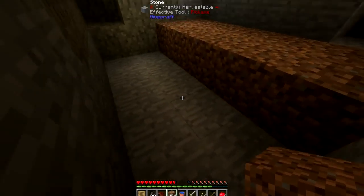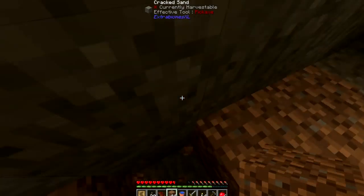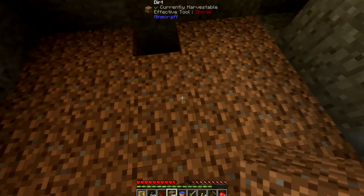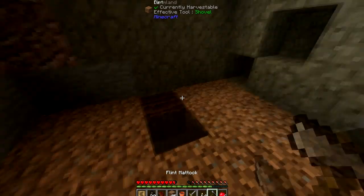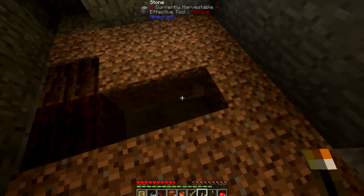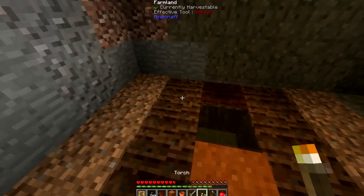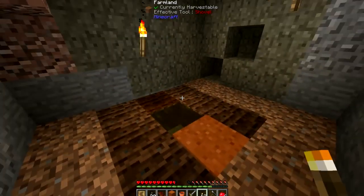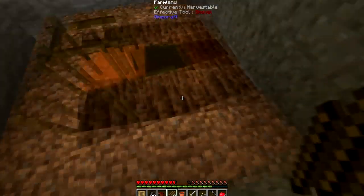Thankfully I know where some red sand is. Or at least I thought — yep, there it is. I can't escape water. Things are exploding — I'm scared. Why are things exploding? Maybe I'll turn this area into a bit of a farm, and it's already hollowed out quite a bit from digging up all that dirt. As long as the crops don't need direct sunlight, it should work out just fine as farmland.